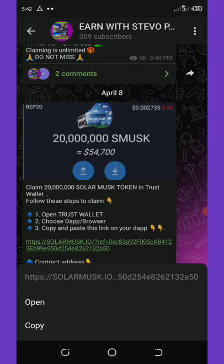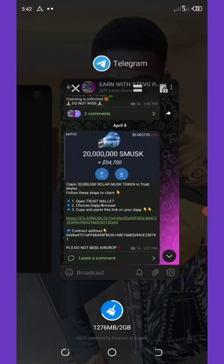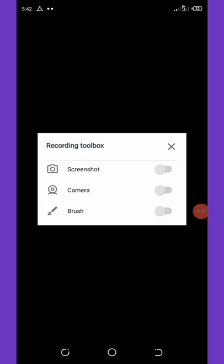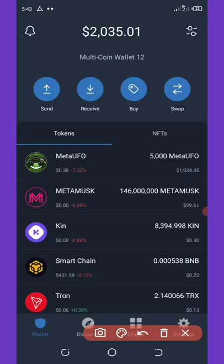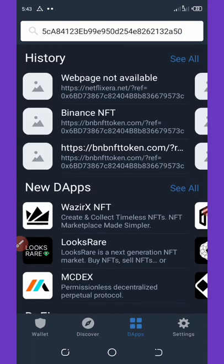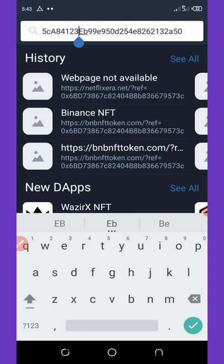Copy the link from my Telegram channel, then go to your Trust Wallet account. Once you're there, unlock your wallet and go to the DApp section — you'll see it at the bottom of the screen. Click on the DApp section and paste the link you just copied from my Telegram channel.